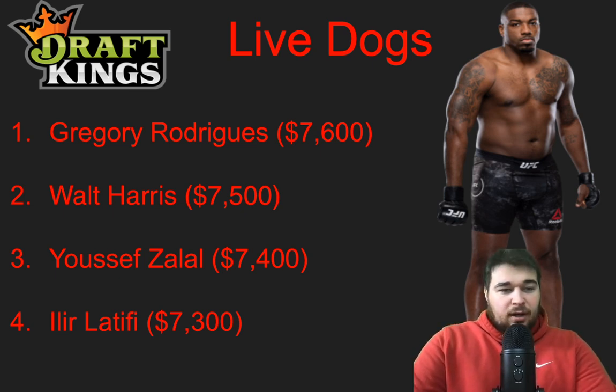Walt Harris at 7,500 — honestly one of my favorite dog plays on the slate. Tybura probably should win, but Tybura is chinny — he's been knocked out four times. Walt Harris has a 100% finish rate and has won all of his fights by either a first- or second-round knockout. I would not be shocked in the slightest if he does it again. At 7,500, if he wins it's on the optimal lineup — probably in that first round, scoring really high. I like Harris quite a bit as a dog.